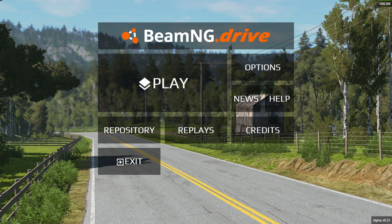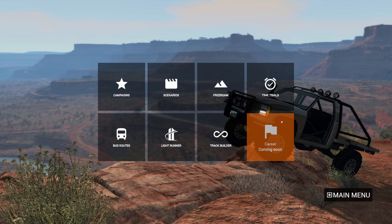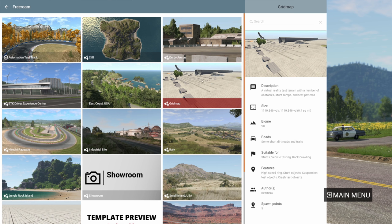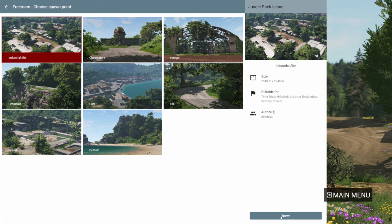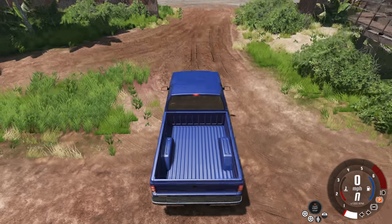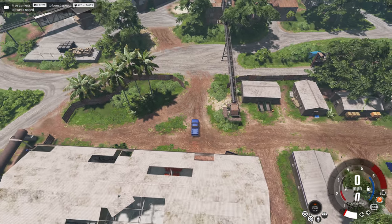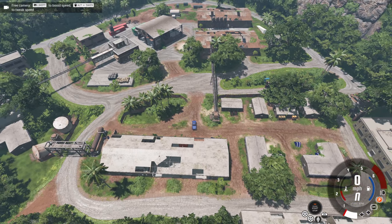Hey, this is YBR with BeamNG Drive and today we're going to be taking a look at the alpha version 0.21 update. With this update, when you click career mode nothing happens still — someday we'll get career mode, but that day is not today. So instead we're going to go to Jungle Rock Island, which has been revamped quite a bit. First off, most of the buildings have been reworked, and when the buildings are reworked the roads around them also change a lot of the time.